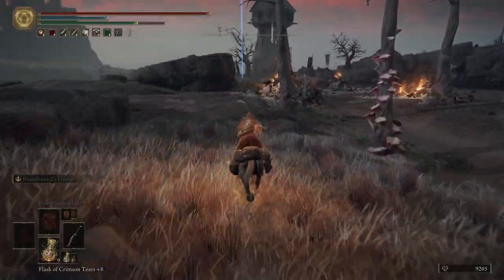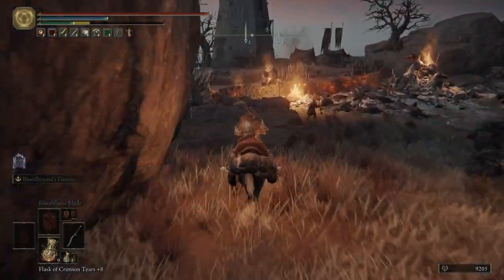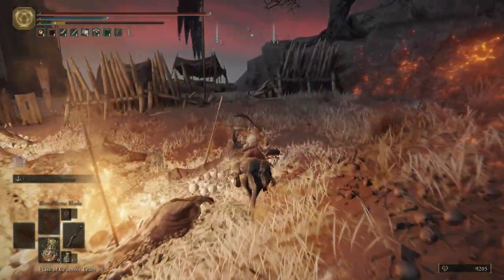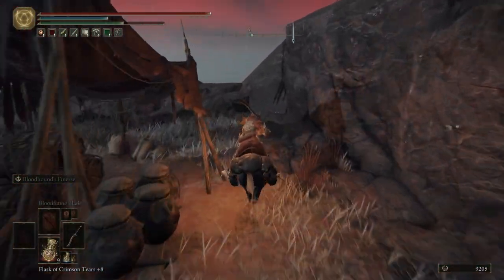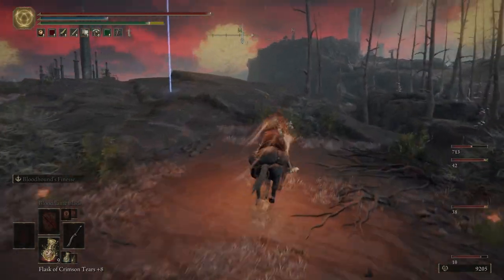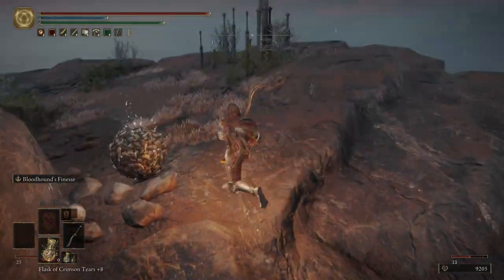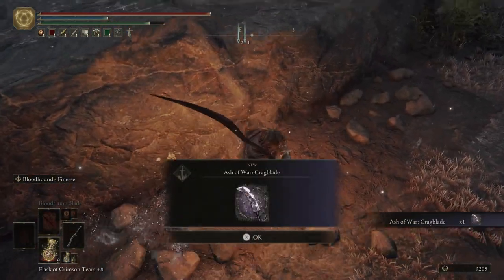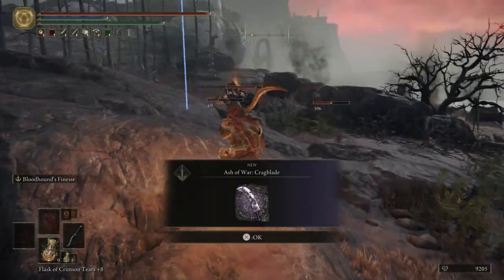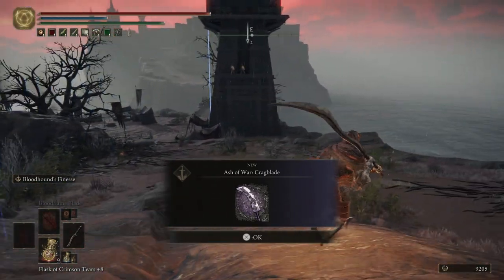I think it was just a dog. We're going to veer off just to the southeast to get up on this rock. We're going to get on this side of the Scarab and get the Ash of War Crag Blade. Really cool Ash of War — for those of you that like to use Gravity Spells, this is a good one for you.